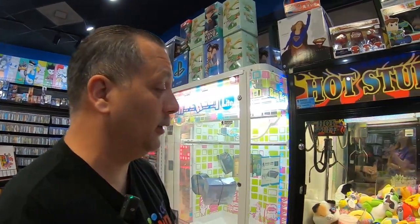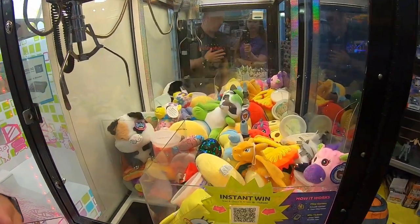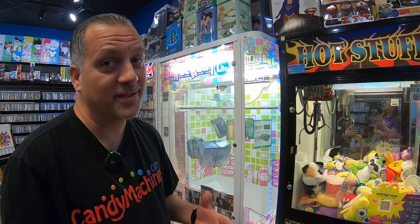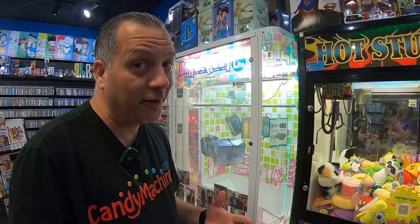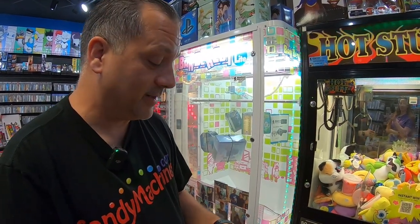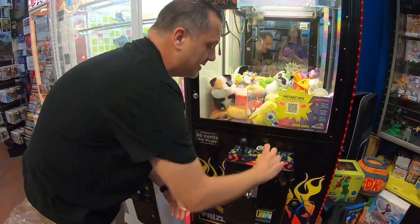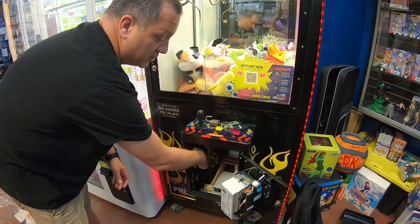First up, we're going to attack our hot stuff claw machine. Looking inside I can see things are all jumbled around in there. We actually brought some more prizes to add in. Mrs. Galaxy Games 843, I hope you can help me stock this machine up, make it look good, make it play good. So let's go ahead and open it up — we need to take the keys out from inside to open the top section.